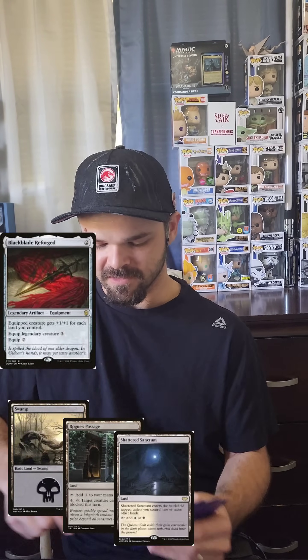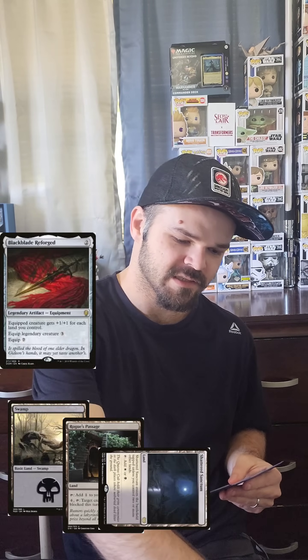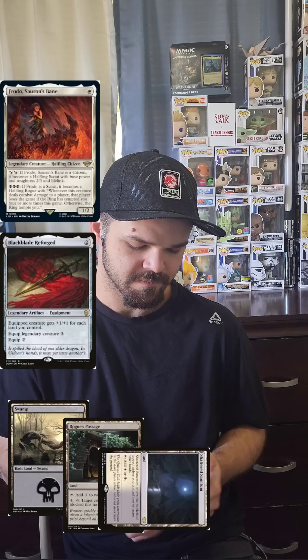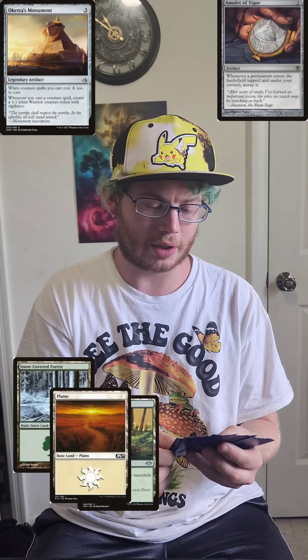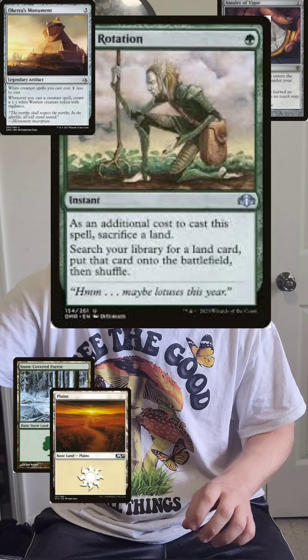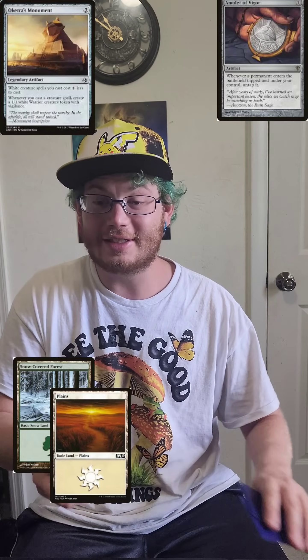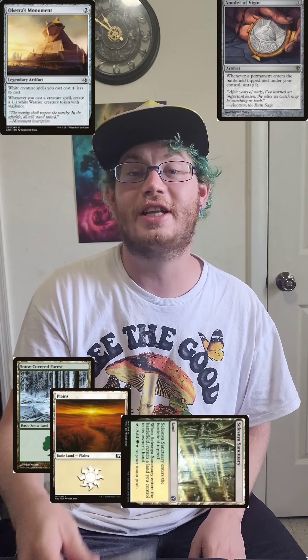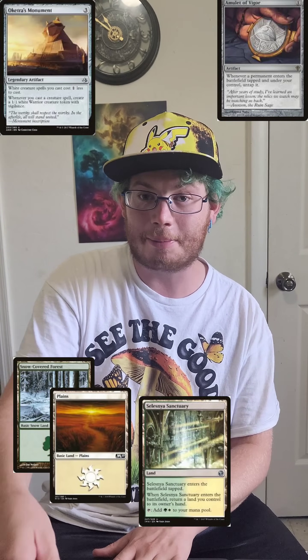I'll tap three and cast Catchers Monument. Untap, upkeep, draw. I'll play Shattered Sanctum, comes in untapped. I'm gonna tap Shattered Sanctum to play my commander, pass turn to you. I'll untap, upkeep, draw. I'm going to tap the Tranquil Thicket and cast Crop Rotation, sacrificing the Thicket to search my deck for a land.